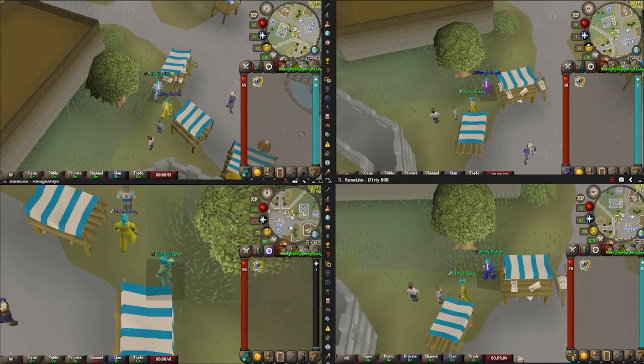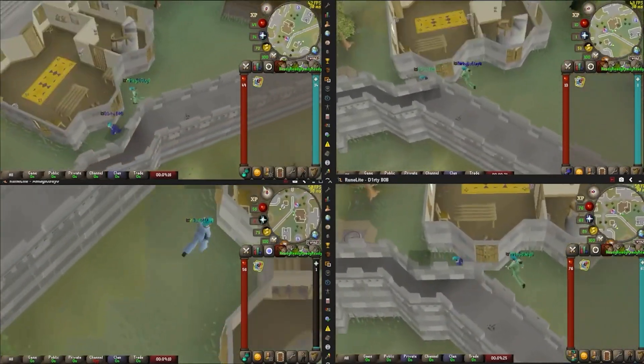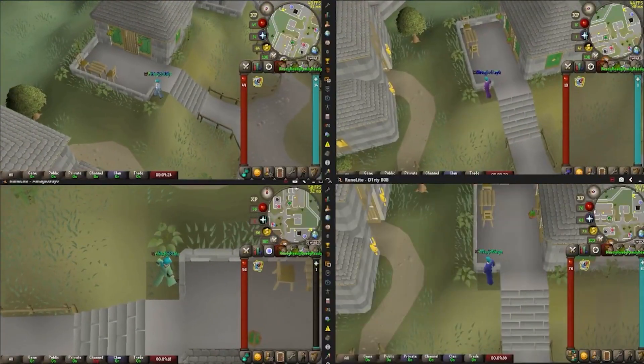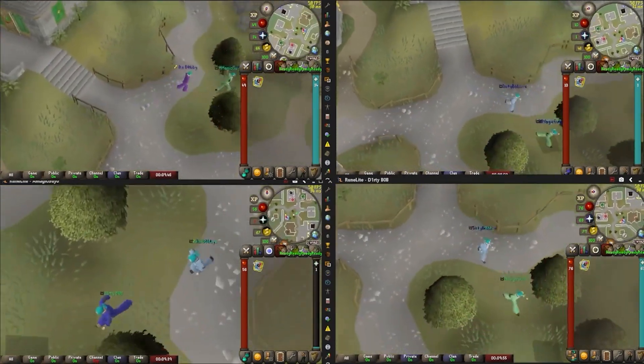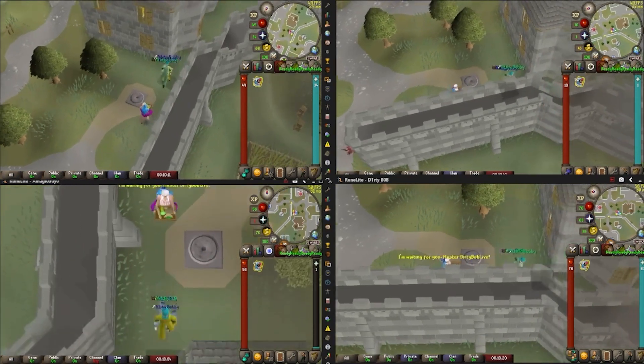I did find something kind of weird. The cutscene is starting for my yellow account, the main account, Dirty Bobby — and watch what every one of these accounts does the second that the cutscene actually starts for him. And there they go. They all dart off across to this specific spot. And I'm in the middle of a cutscene, but they think they're following the person to right here. Now that the cutscene is done, they're starting to run back to a place where I don't know why they would have tried to follow me. All of these accounts are still technically following me, so if I get in enough line of sight for them, they'll get right back in line. Just like that — so weird.